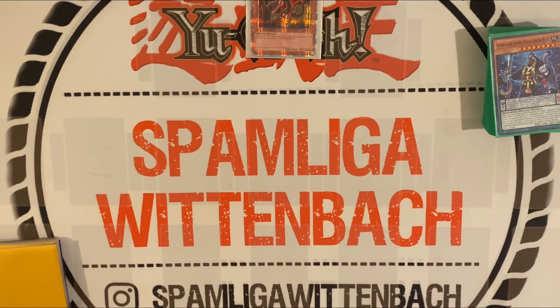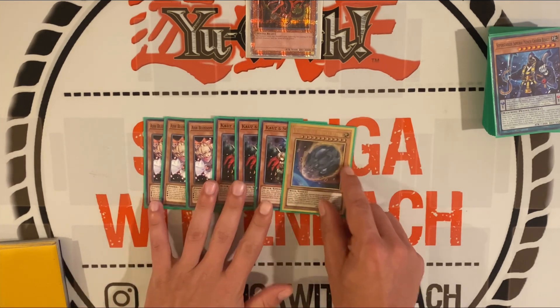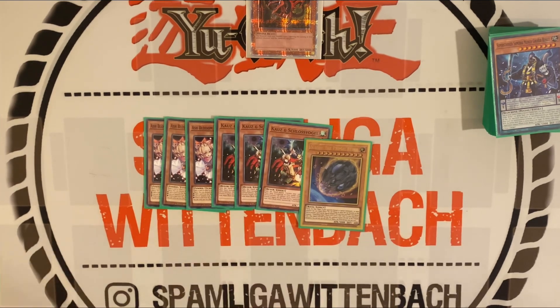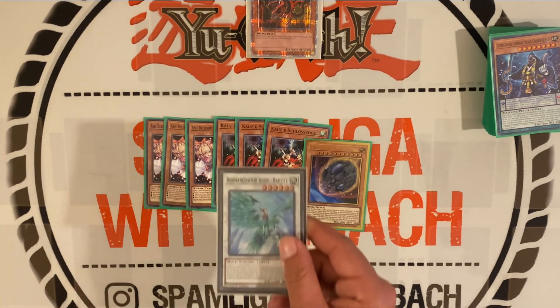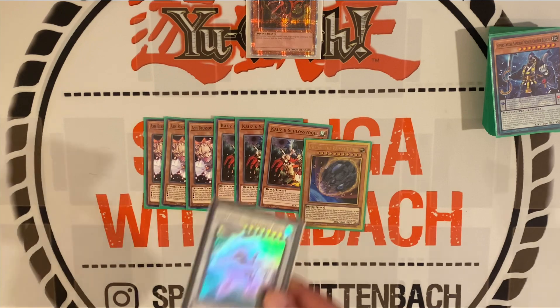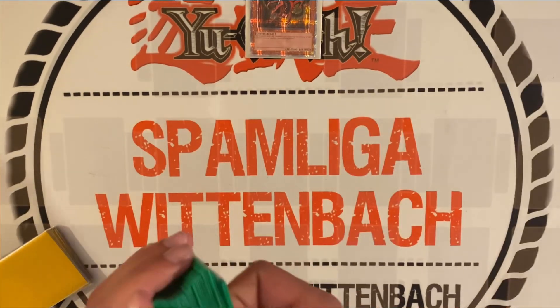For going second cards we play three Ash, three Droll, and one Nibiru. Droll is a personal opinion — I think at the moment Droll is not too bad and in the next format it will be more important. It's also very good because of Reptide's banish effect from the graveyard. But let's go to the extra deck — the main deck is 40 cards.